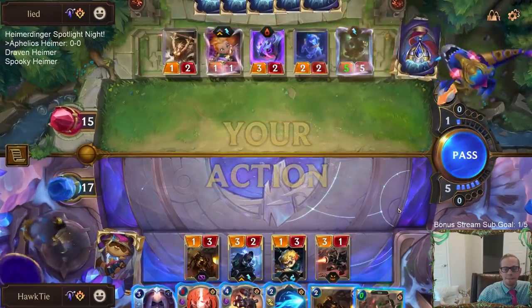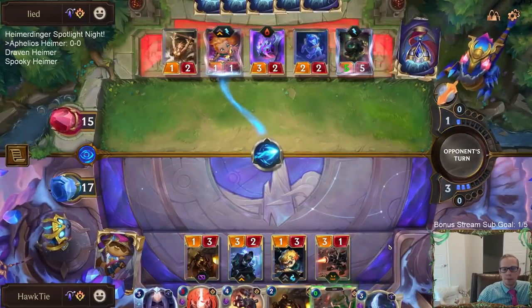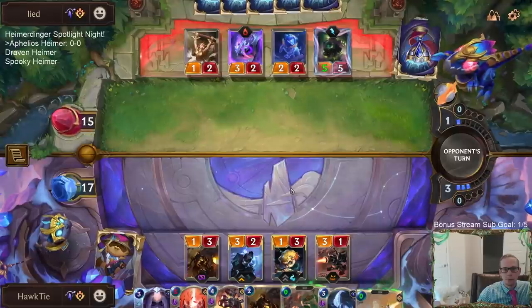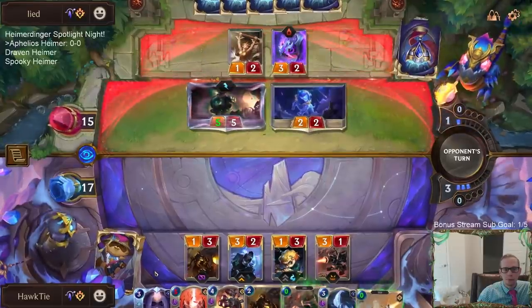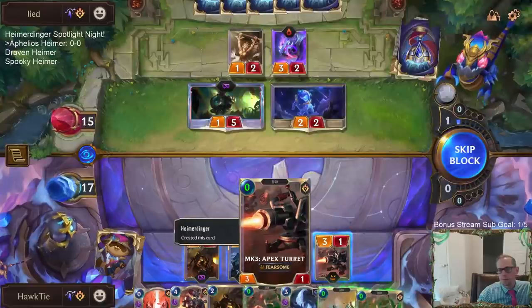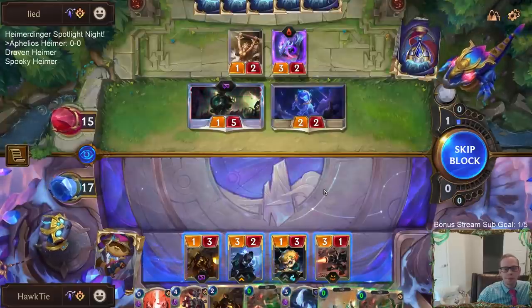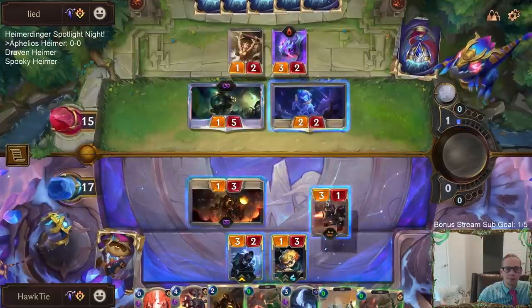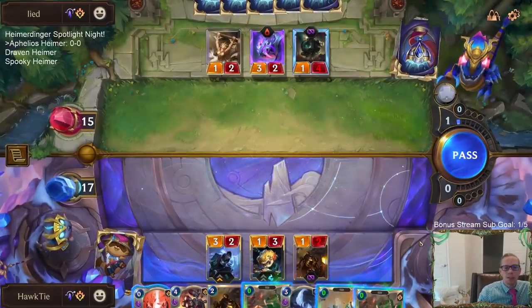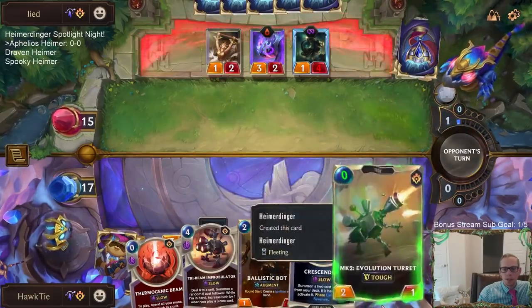Second moon weapon. Third moon weapon. Tri-Beam at six. Wait, I can't even kill that — I think it's still a 1/5. That was a worthless Hush, a really bad Hush by me. I should just be casting Crescendum right there.